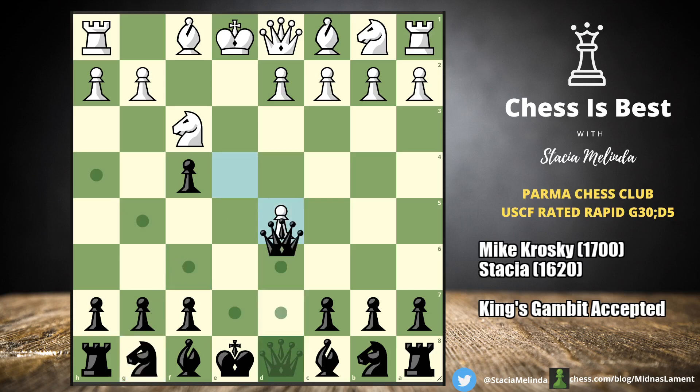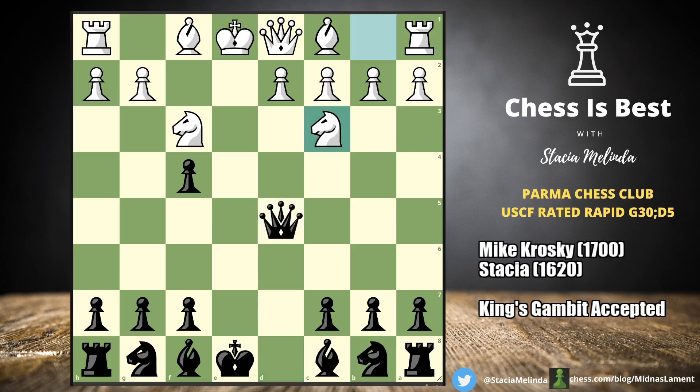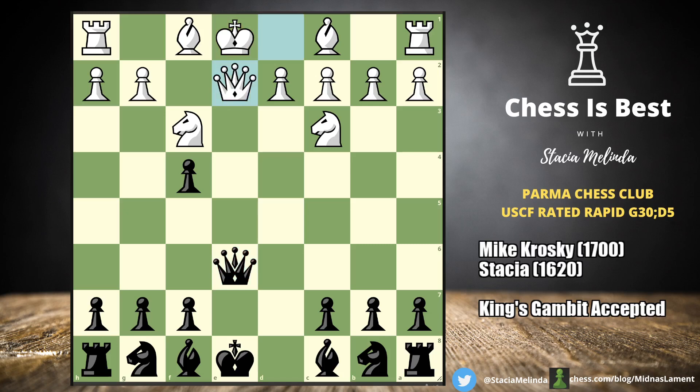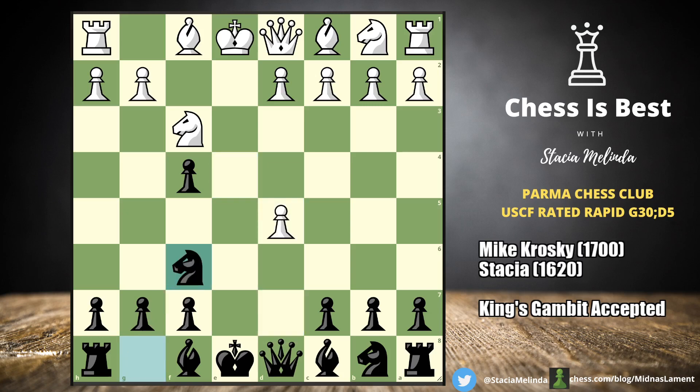Notice that if you take with the queen you're kind of helping white develop with tempo. Let's see what the engine says — yeah, if you take this way, knight c3 makes sense. I guess we could check the king but who really cares. Knight c6 — this position is kind of equal, which is fascinating to me. But knight to f6 is a better move because we're developing our kingside. We want to castle ASAP. We're playing against the King's Gambit.